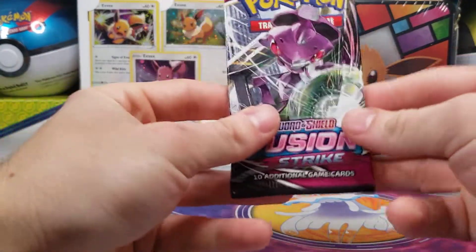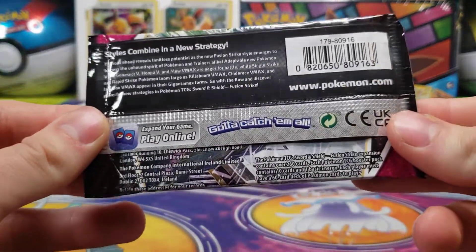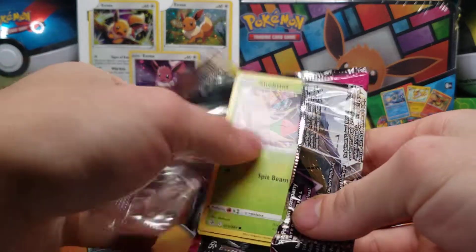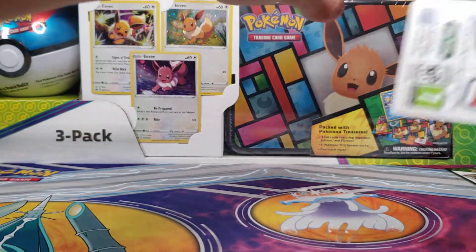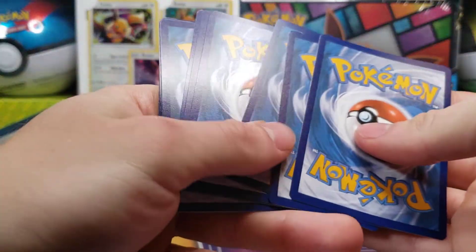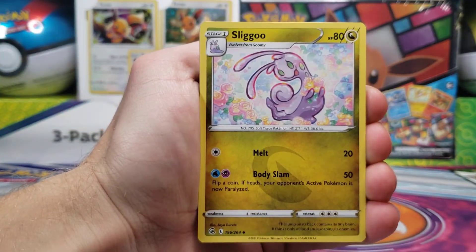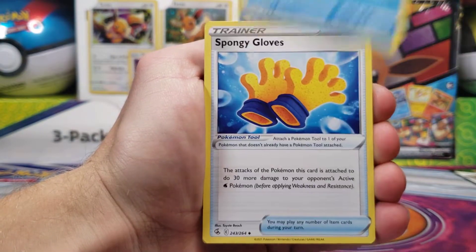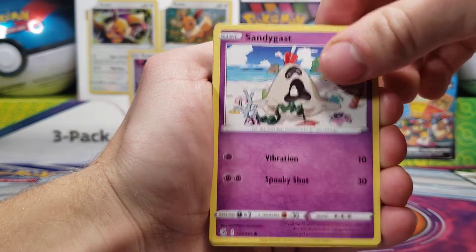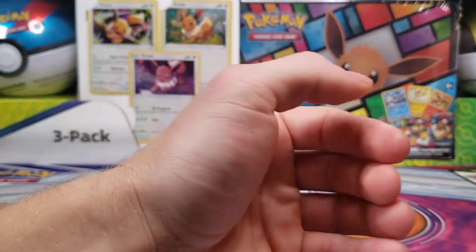There we have new pack art — Genesect. We have a white code, so that would mean a non-holo rare, but let's see if that works. We have a Fighting Energy, Sliggoo, Clawitzer, Spongy Gloves, Shelmet, Drillbur, Bunnelby, Sandygast, Plusle, Stonjourner Reverse Holo, and a non-holo Virizion.